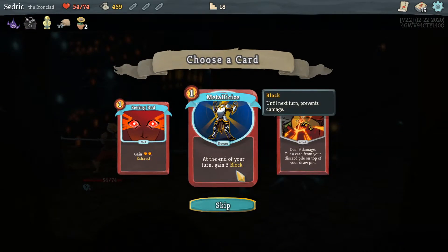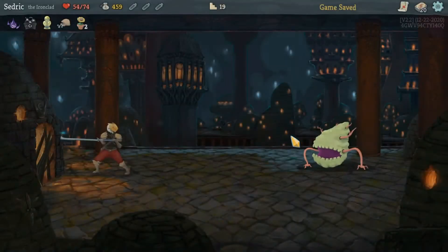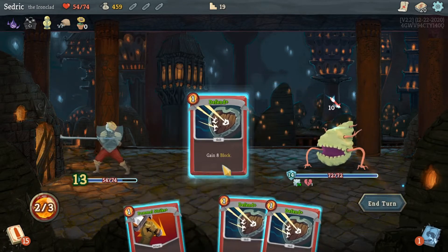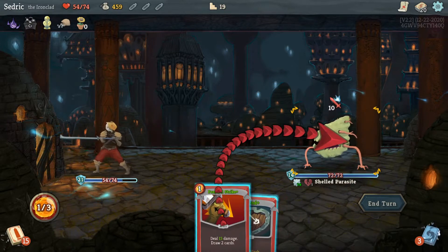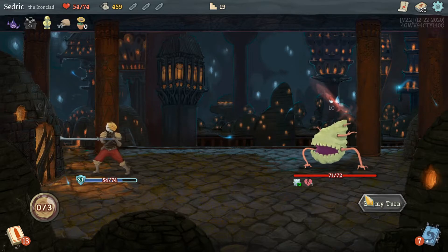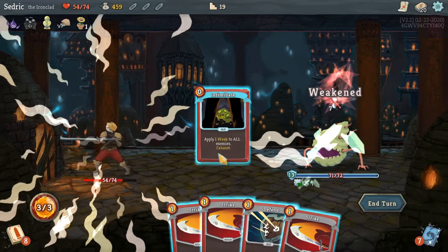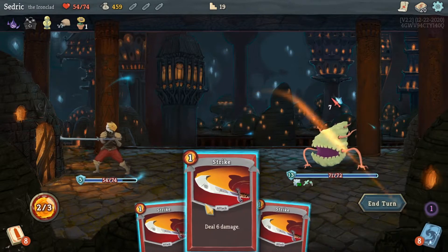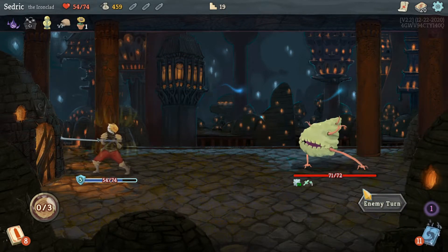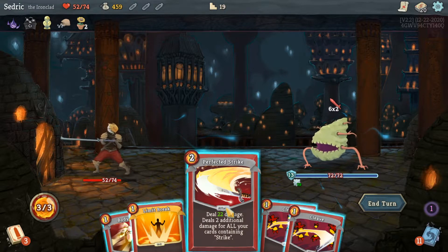Take a card — at the end of your turn gain 3 block, exhaust — that's pretty good, I need that. Go to the next fight — oh yay, more plated. Armaments into defend into defend into Pommel Strike and turn. Now he's got 13 — we're gonna Intimidate him so his attack is less. We're going to block, then Strike and Strike. We can hit him for 22 and Cleave.